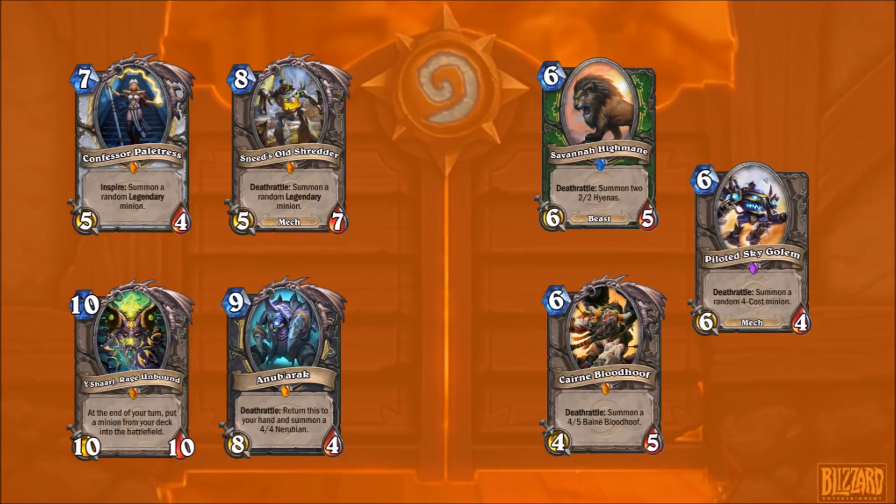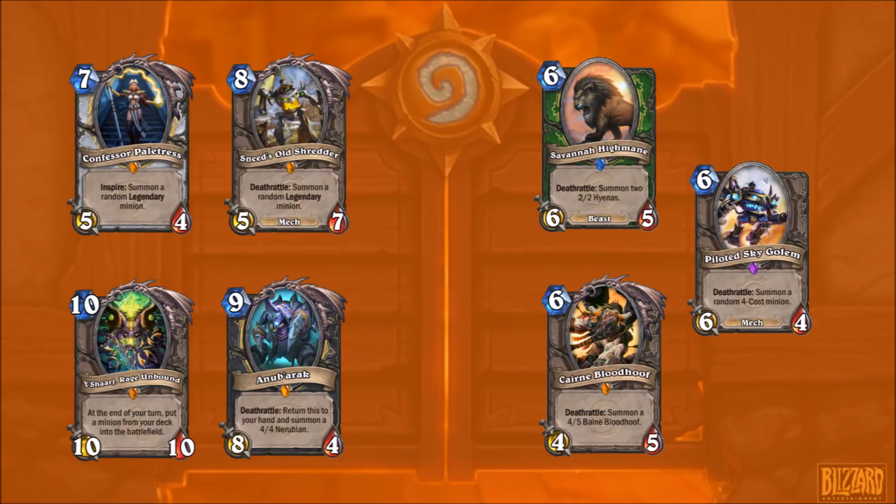For the mid-range, you've got stuff like Piloted Sky Golem, Cairne, Savannah Highmane, which could be very good. To a lesser extent, Fugen and Stalagus. And then you've got stuff like Murloc Knight, which is pretty good.